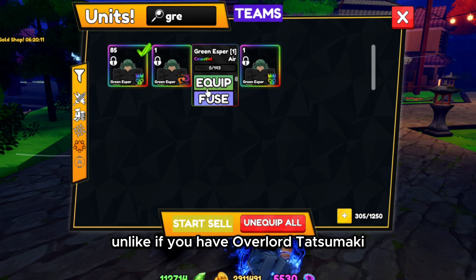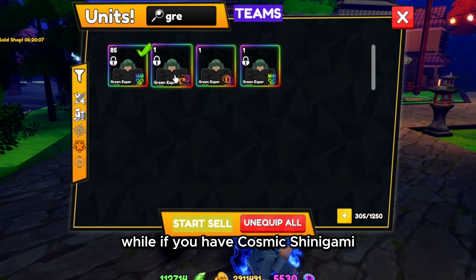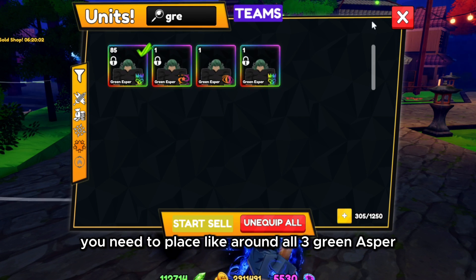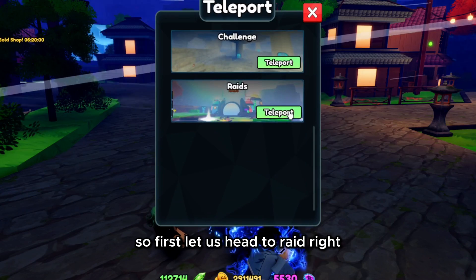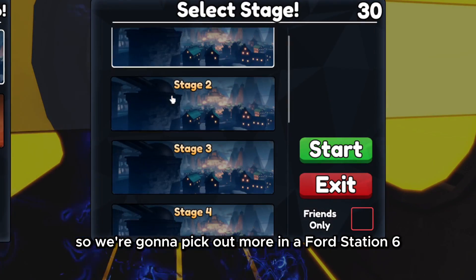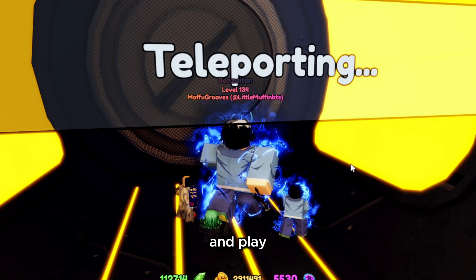Unlike if you have Overlord Tatsumaki — you can just place once — whereas if you have Cosmic or Shinigami, you need to place around all three Green Espers. So first, let's head to Raid. We're going to pick Maureen Ford Stage 6 and hit play.